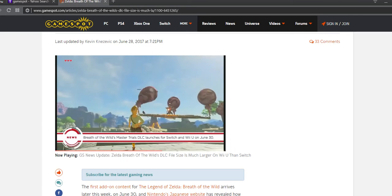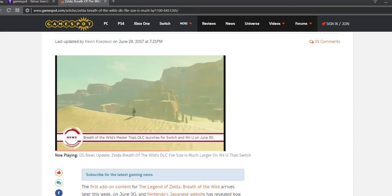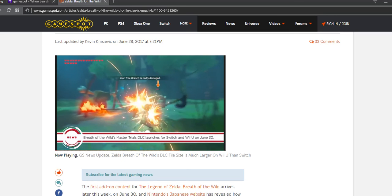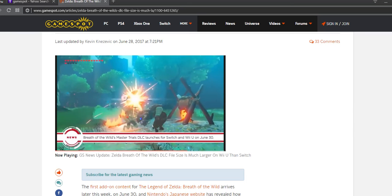The Master Trials DLC adds a more difficult master mode, a bunch of new costumes, and a travel medallion that lets you create a temporary fast travel point. The most notable addition, however, is the Trial of the Sword, a 45-room challenge that, once completed, fully awakens the Master Sword's power.